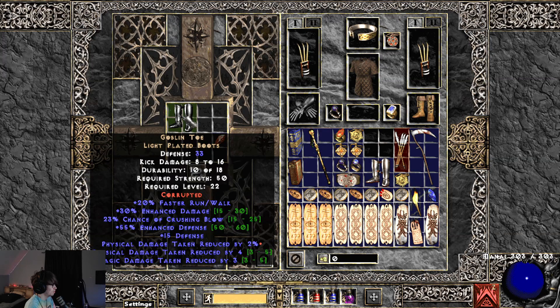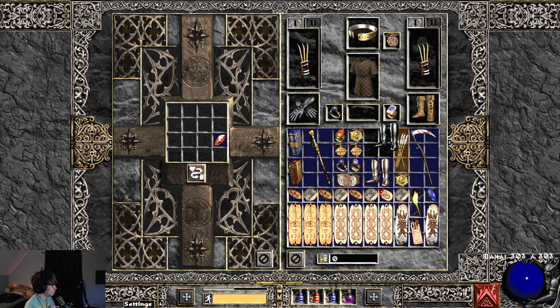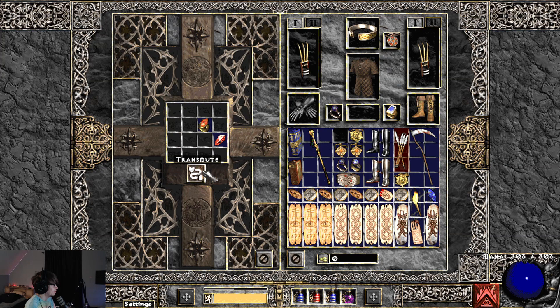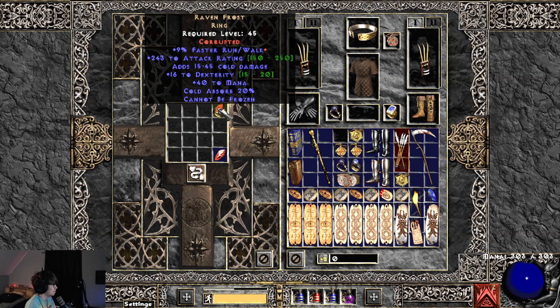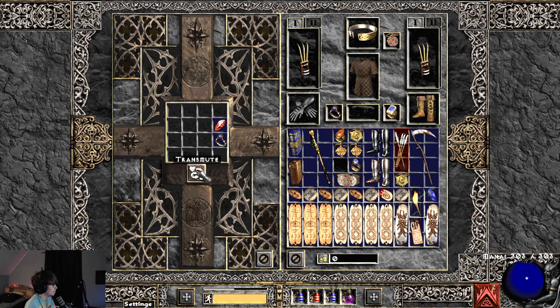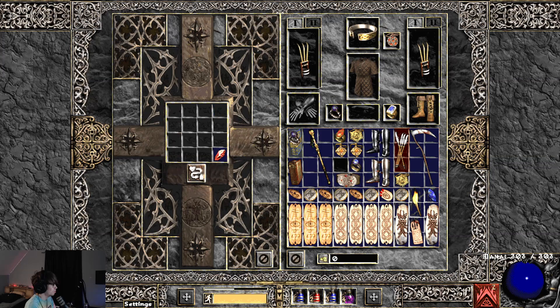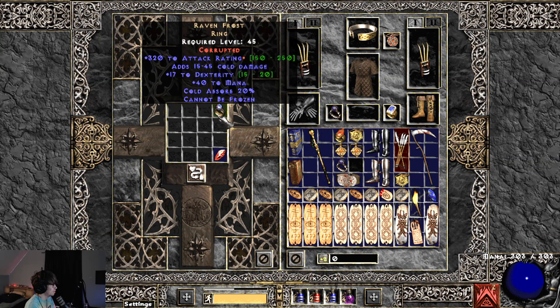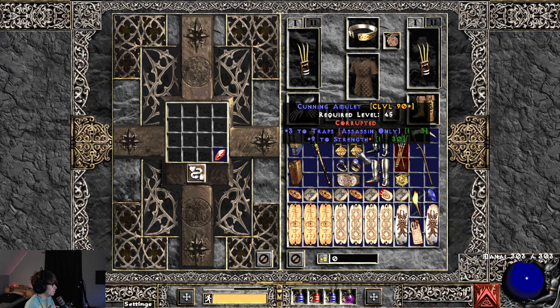Goblin Toes got 2% physical damage reduced — not terrible. Raven Frost — I feel like these would be really good with 10% faster cast rate. It got faster run walk, that's not terrible. Let's do this BK ring — 12% cold resist. Another Raven Frost got more to attack rating — pretty cool.